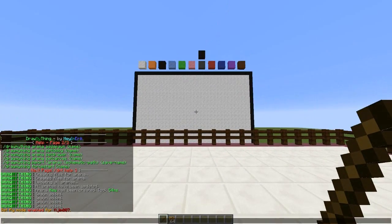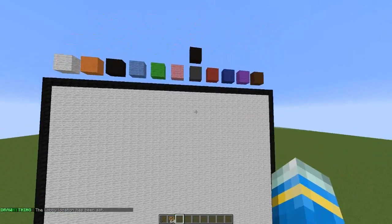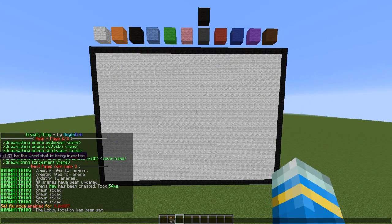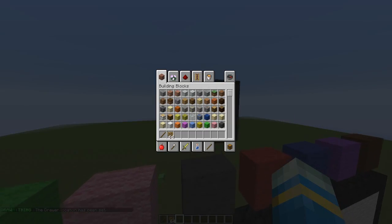We also need to set the lobby, which I'm going to set here for simplicity using 'set lobby new'. Then we set the place where the drawer spawns — about here looks good. The drawer can then fly around and create their masterpiece on the canvas.